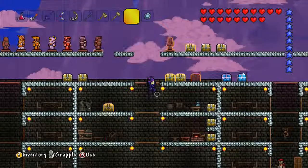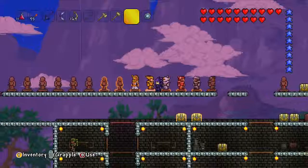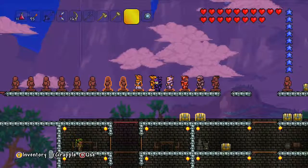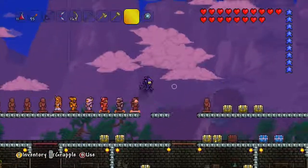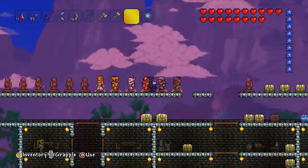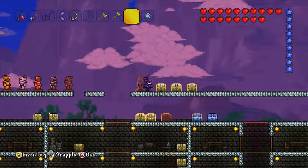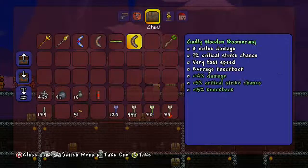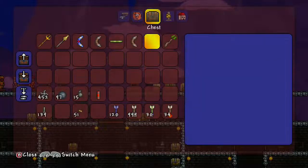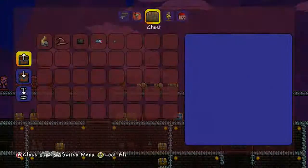I found this new suit in the pyramid — it's a pharaoh outfit, pretty sweet. I almost thought it looked like a dress at first, but it's pretty good. There's some other stuff I got here that's all pretty crap so I'll probably just sell it. There's also the living wood wand; I don't know how to use magic yet so I'll have a look at that really soon.